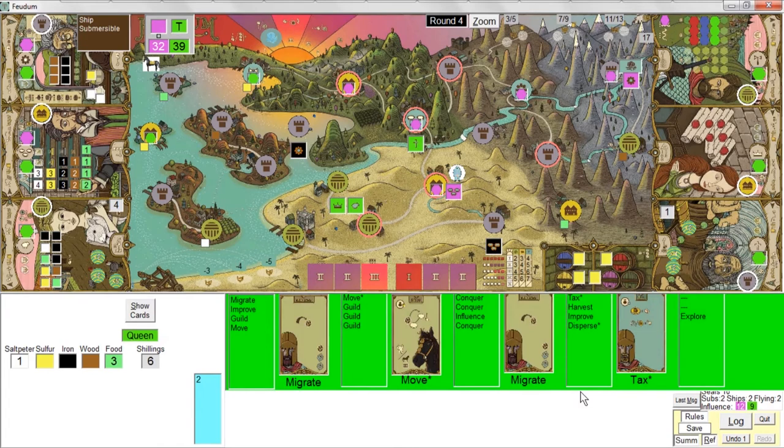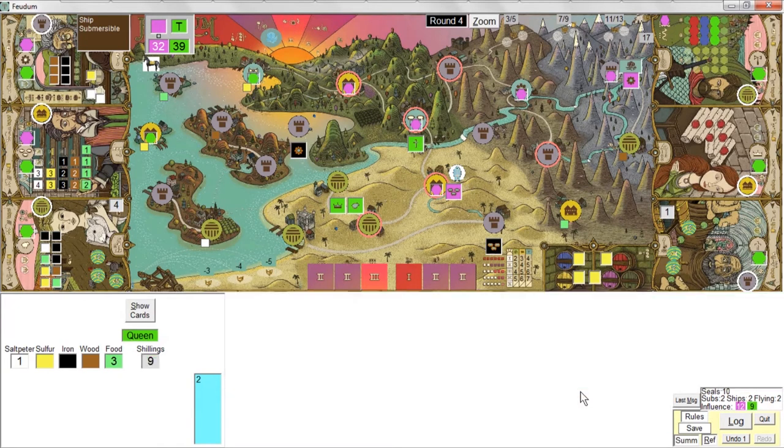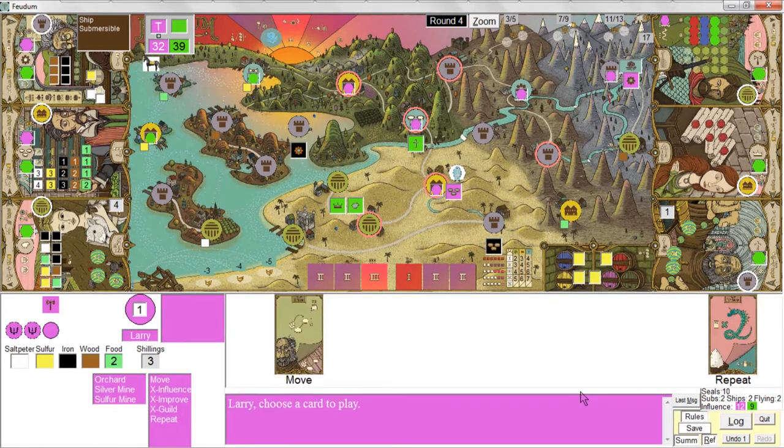She's going to do a tax action — she rules the town so she gets three shillings. You can see the computer plays pretty quickly, which makes it very nice for me. But if you're playing with physical cards, you're essentially playing for both yourself and for her — you're following a set of rules, but you still have to figure out what to do and where to go.